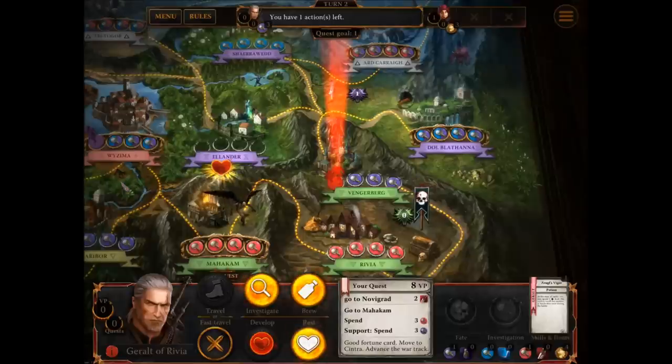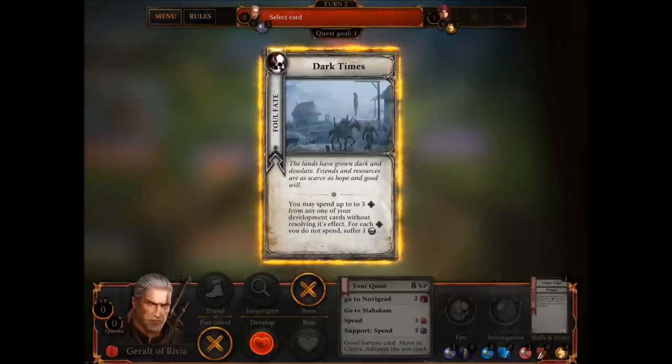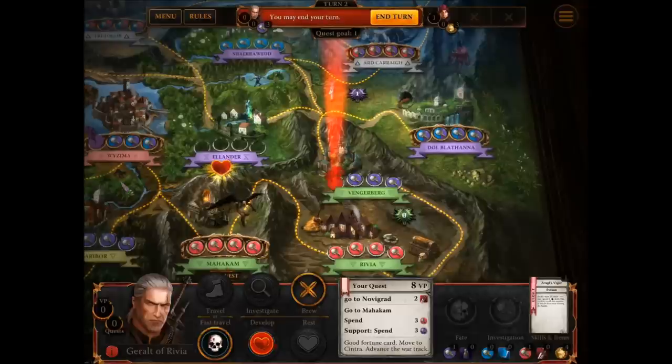While I'm here, I'm going to brew, because this allows me to put a token on each of my development cards, which means I'll actually be able to use my potion ability on the next turn. Okay, resolve — so I'm going to have another foul fate. The card says: you may spend up to three from any of your development cards without resolving their effects; for each one you do not suffer... That's quite a bad card. I'm going to suffer several foul effects, so I've lost one. That brewing was almost a waste of time. This adds a foul token onto my abilities, meaning when I use those abilities I have to draw another foul fate card. Basically it's a big kick in the nuts. I'm going to put it on fast travel and on develop, because I can't use develop at the moment anyway since I'm wounded.